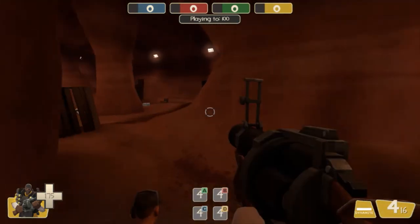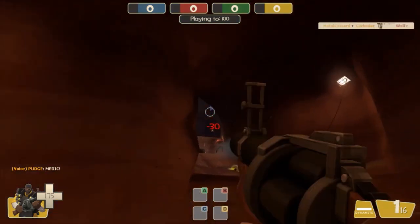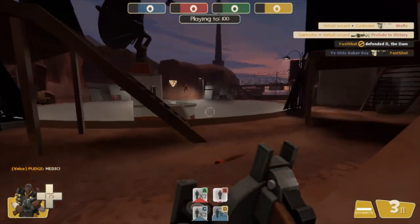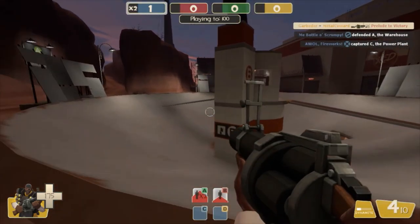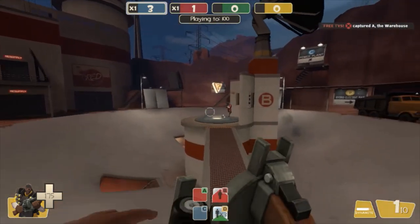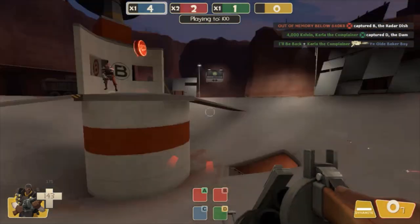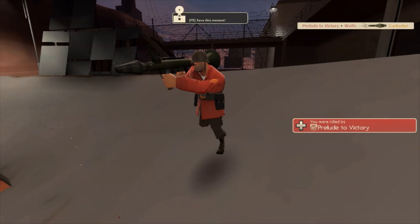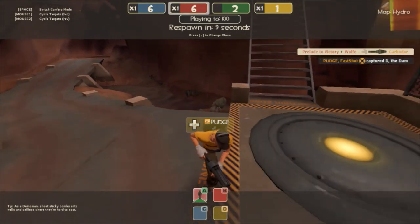The Nailgun's really the only one that fundamentally changes how you play a class. The RPG for Soldier doesn't really change how you play him — you're just focusing on dealing good damage with your RPG and then switching to your shotgun to follow up. The Dynamite Pack with Demoman is more or less used like a Sticky Bomb Launcher; instead of sticky-spamming, you're using it to clear out Engineer nests and areas. But it doesn't really change how you play Demoman too terribly much.